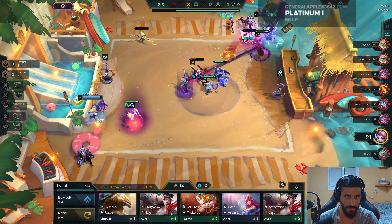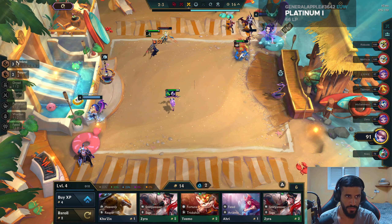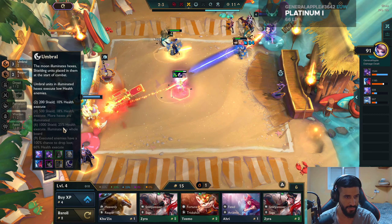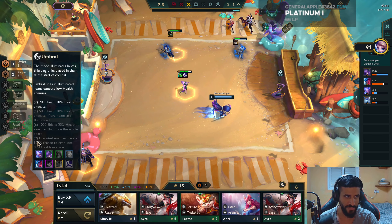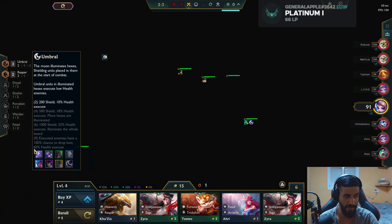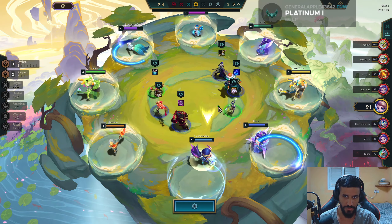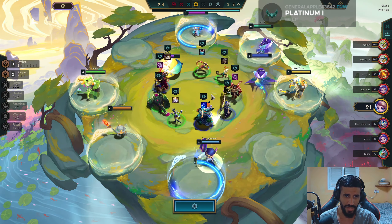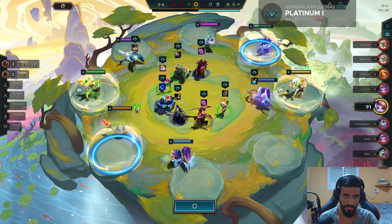We can pretty much pop off now, especially with that Kindred Reaper. Umbral Executes, by the way — the buff took them from 20% execute threshold to 25%. And also if you have 9 Umbral, which is almost impossible — I actually achieved it once and lost because it was garbage — it used to be 45%, now it's 60% execute threshold. Oh my god, Yone with a bow is too good. If nobody's taking him, I have to take him.